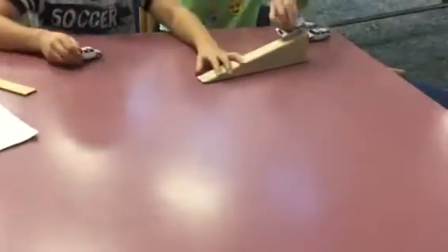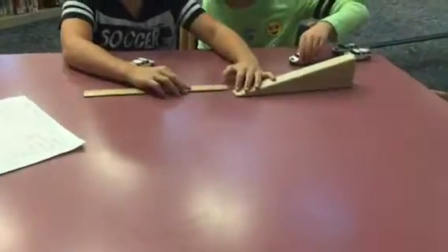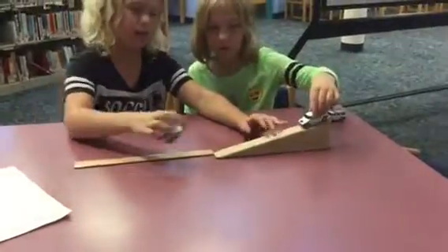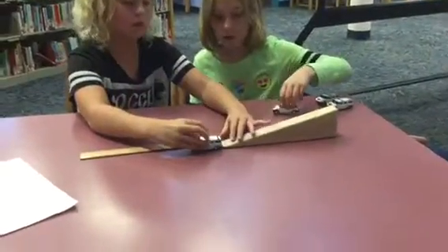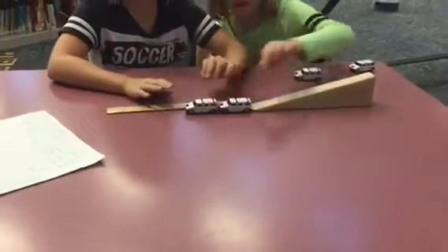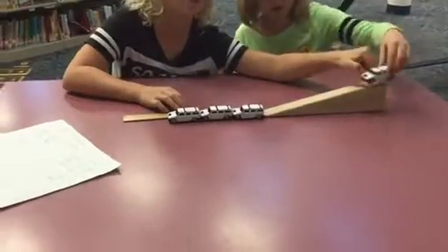Now we'll show you what we need. Take a ramp and line up perfectly with the ruler. And then you take two — you can only have three down here, or two or one, but only one car up here.